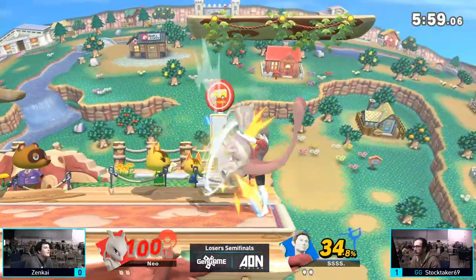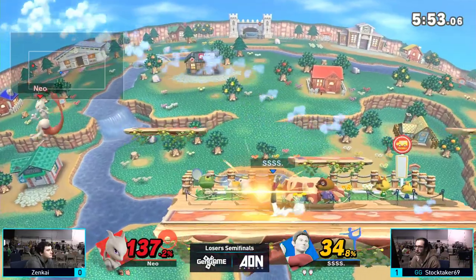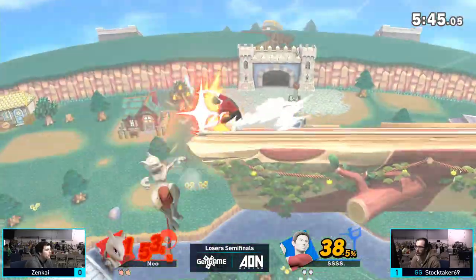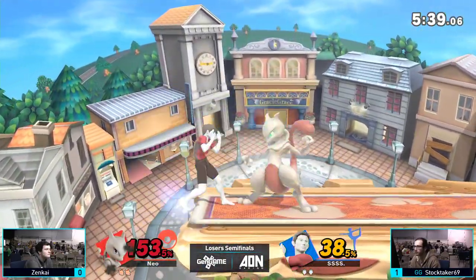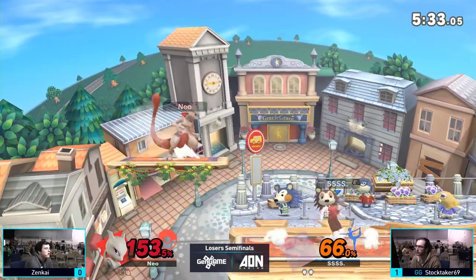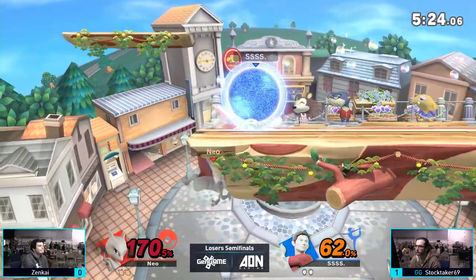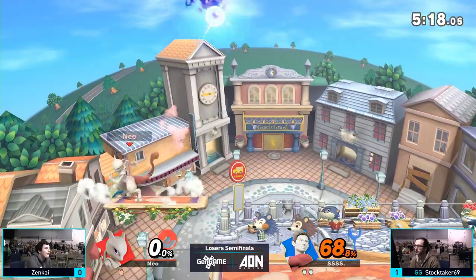I'm just going to — what in the world? I don't know if that was intentional or not, but it looks pretty. Sun salutation — 137% on Zenkai. Not going to get the — not going to get grounded either. I don't know if that has to do with Mewtwo's weight or what. He just pops up too quickly to be grounded. And the stretcher coming through. It seems we're doing the pre-commentator thing where we say something's about to happen, but nothing. To be fair, if this was Smash 4 Town and City, that would have definitely been it. I just had a flashback — this is déjà vu right here.